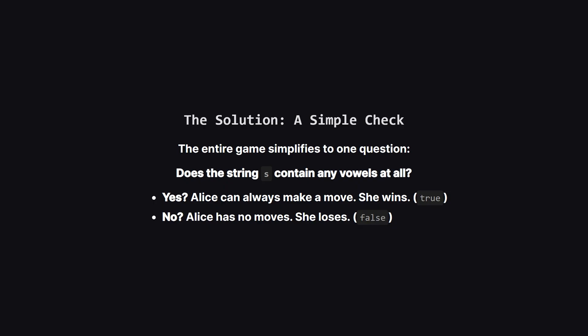We don't need to simulate turns or think about Bob's strategy at all. All that matters is whether the string contains at least one vowel from the set A, E, I, O, U. If it does, Alice wins. If it doesn't, Alice loses.